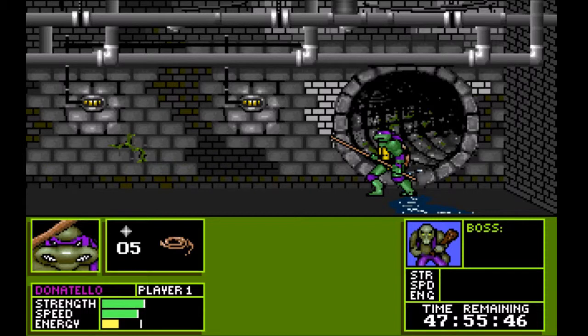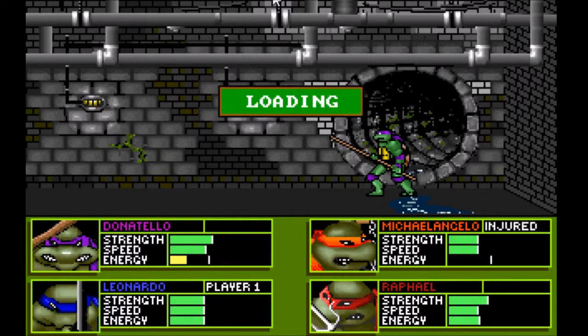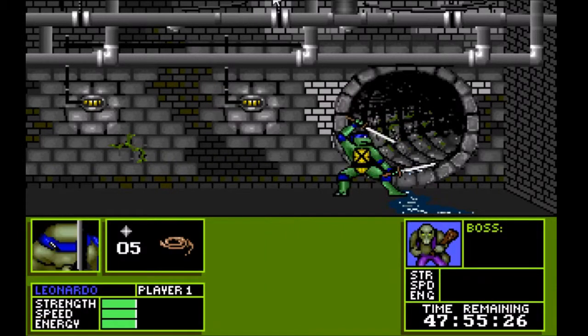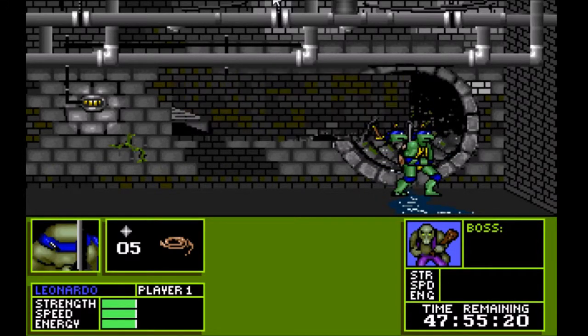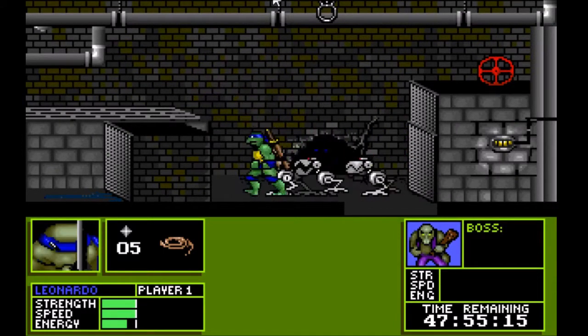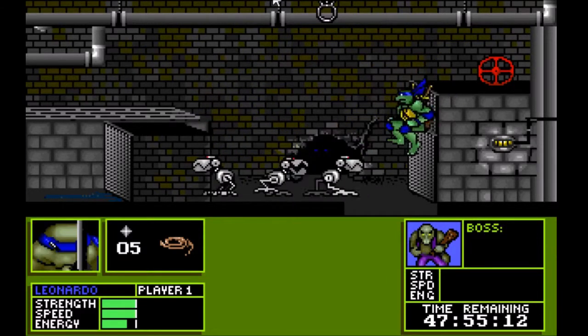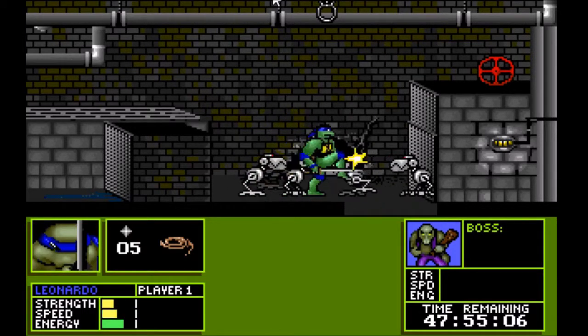I think there's a button to switch turtles. I want to see if I can figure out what that is. F1 to switch turtles. So let's do that since Donnie's in a bad way here. We'll switch to Leo. Oh, god damn it. Run, run, Leonardo! Can you get up anywhere? Oh man. Alright, I guess I'll fight these guys.